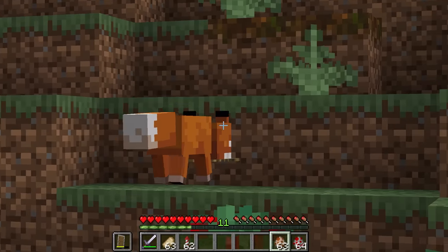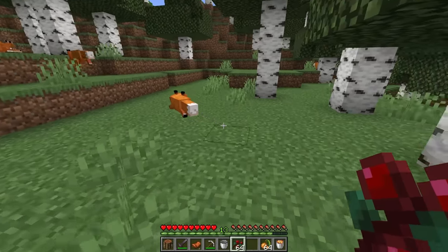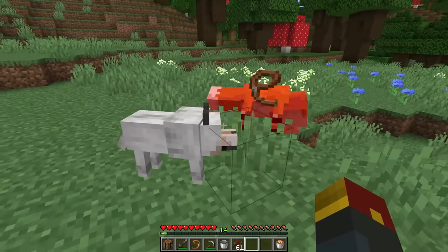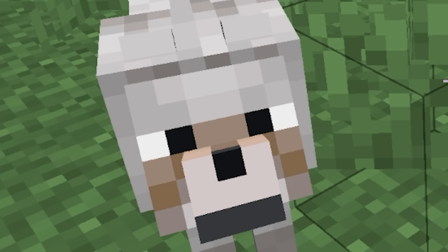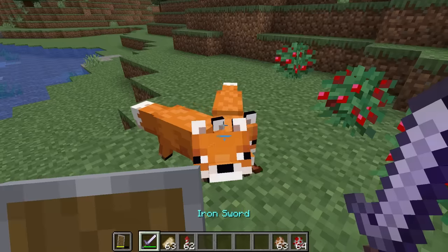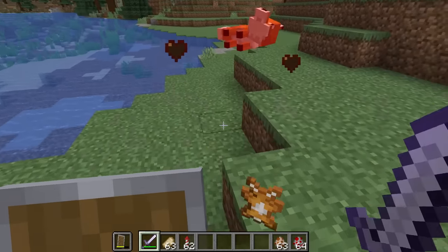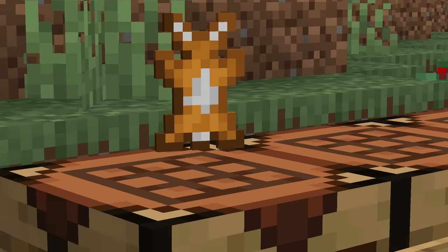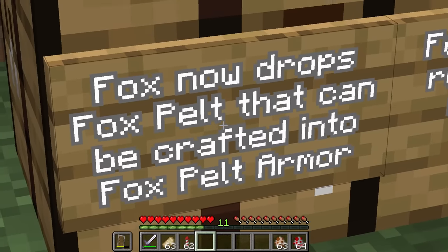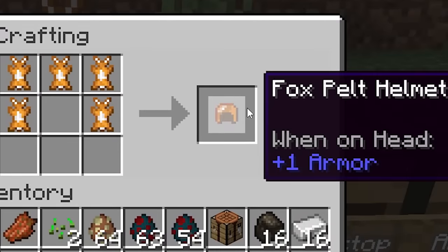They've decided to update foxes. Taming foxes is a lot more of an exercise in patience, and their use as an ally in general is limited. Let's see what they've done here. They're holding leather or behaving as normal. What about when I kill one? Fox pelt. There's a bunch of crafting tables.